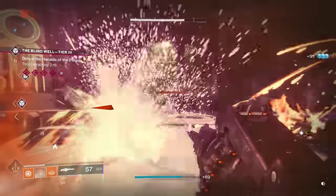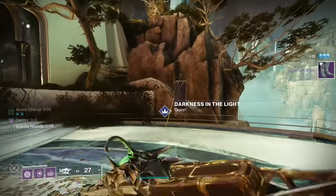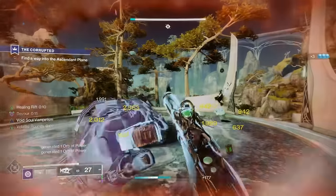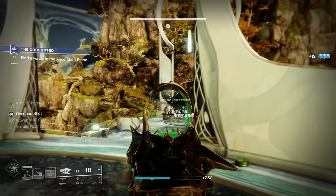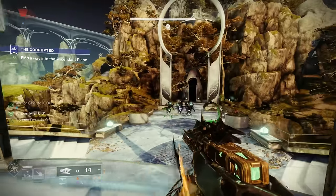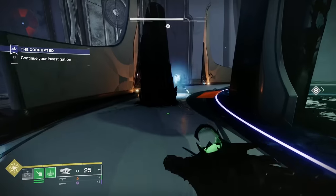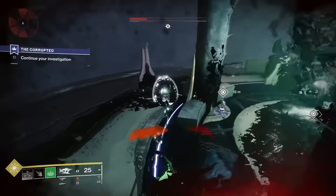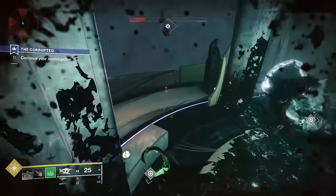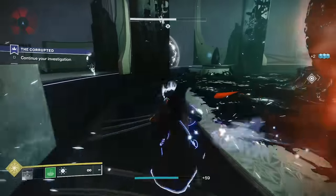For the next part you need to do a special version of the Corrupted Strike. You can see there's a marker on the map which you make your way to, and then you start it by interacting with the flag. This is reasonably similar to the Corrupted Strike but there are significant differences. It's quite tricky, so make sure you go in with the best build that you can. I used my Strand build with my Osteostriga — I find this incredibly useful to give you a much needed breather in parts of the strike. If you can use Devour or get some health regeneration in, Void is excellent to use as well — use whatever you feel confident with.